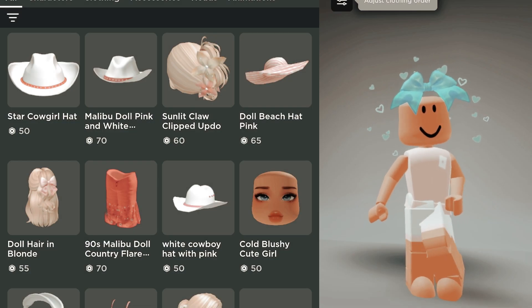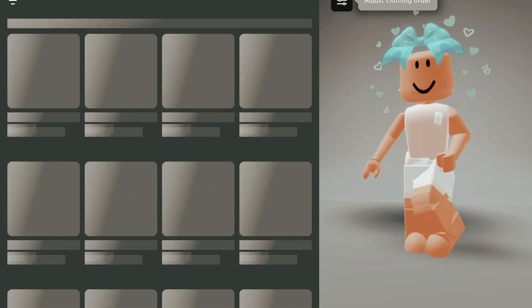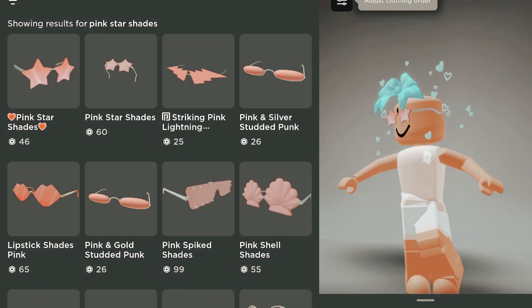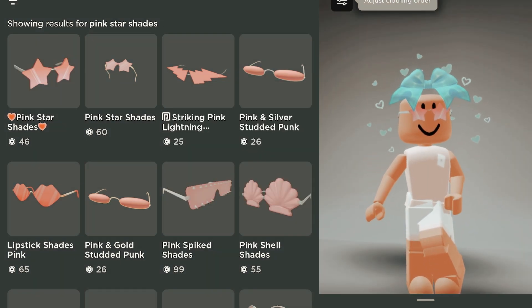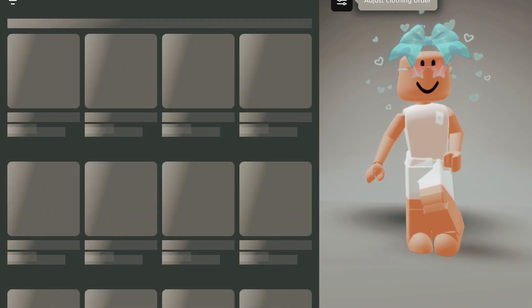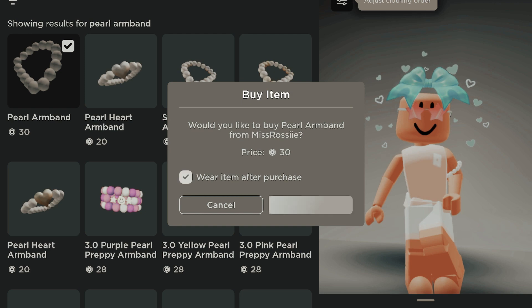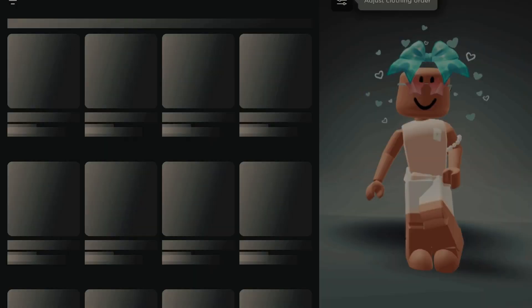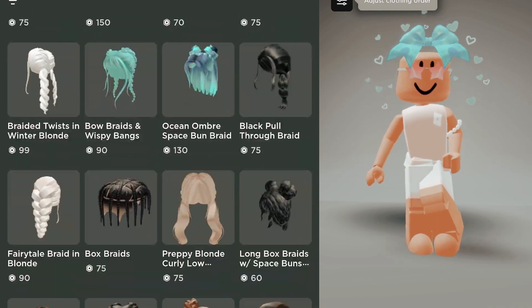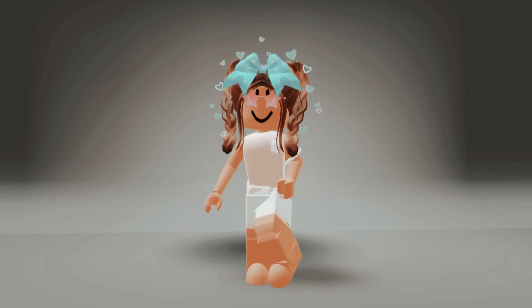I'm gonna make this easier by just searching up everything — pink star shades. I'm just gonna buy these. Now we're at 233 Robux, so I'm gonna just get the pearl armband. And this is so cute! Now I'm gonna do the braids.